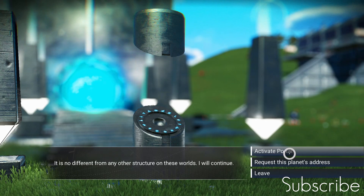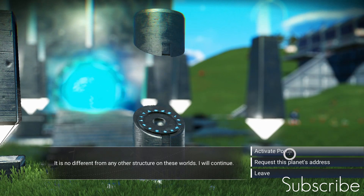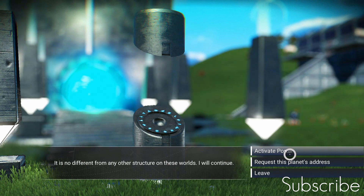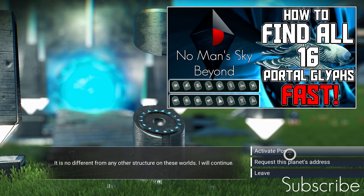Alright guys, if you want to grab this ship, as always you will need all 16 portal glyphs. If you haven't got all 16 glyphs, go and complete the Artemis quest, or check out the video on the screen now — I'll put a link in the description. It's another way to get all 16 glyphs.